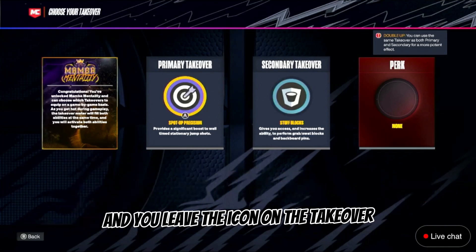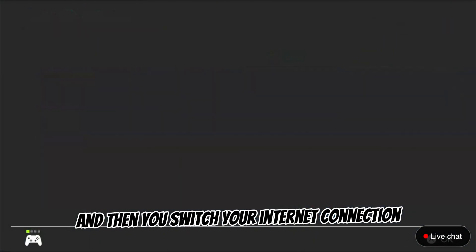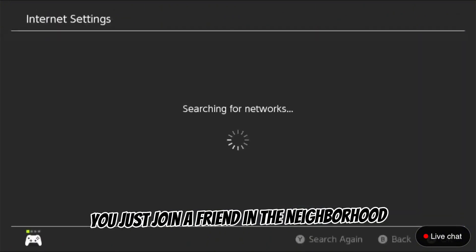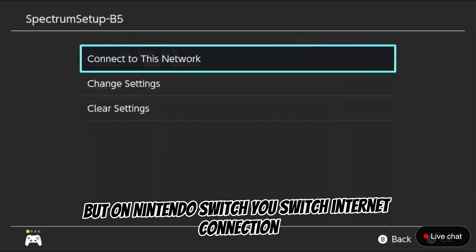Then you switch your internet connection. If you're on PS4 or Xbox, just join a friend in the neighborhood. If you're on Nintendo Switch, switch your internet connection.